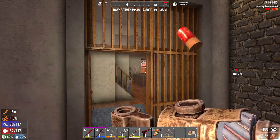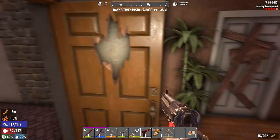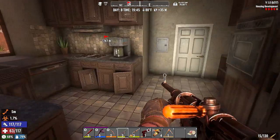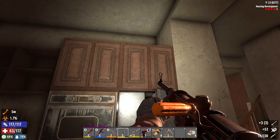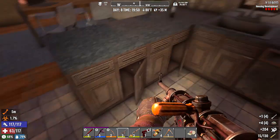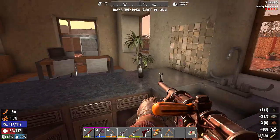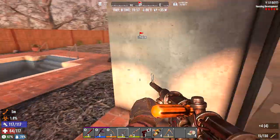Dire wolves only spawn in the wasteland — since we're in the burnt forest, do all the zombies run? Are they all feral? That might make a difference. Jen is pretty far away to travel to all the time. We'll take the plant and scrap it. Pick up these chairs. So it looks like we have some work to do — but we got a nice pool in the backyard!